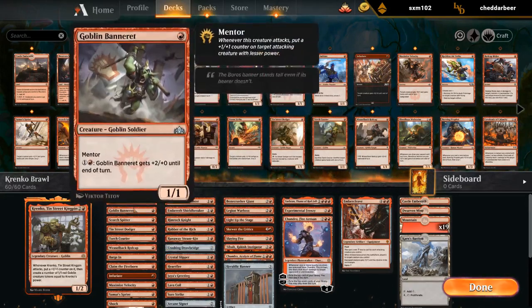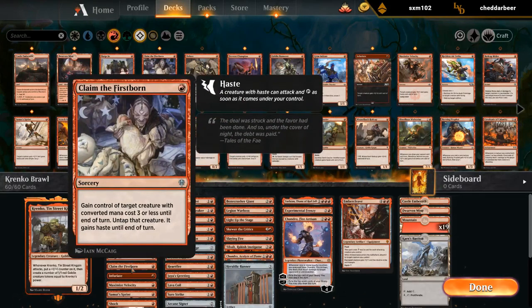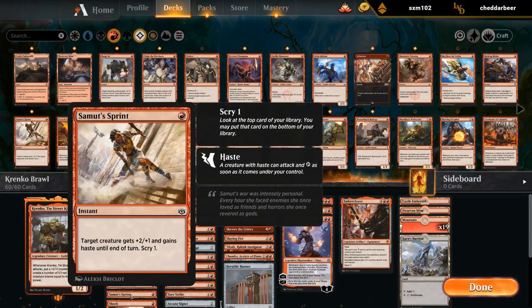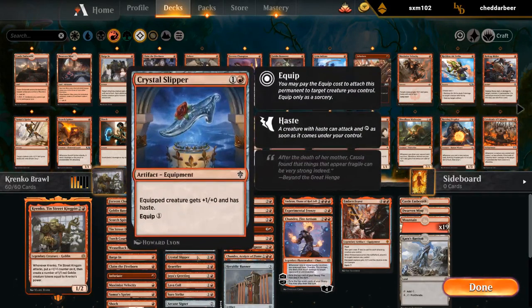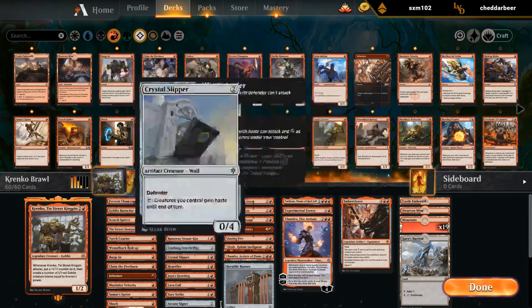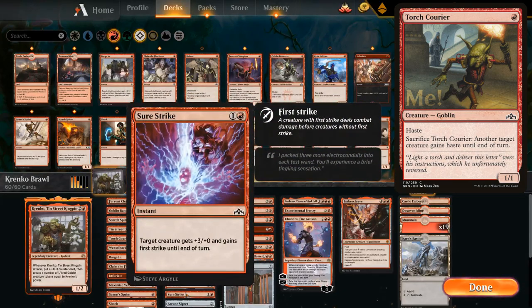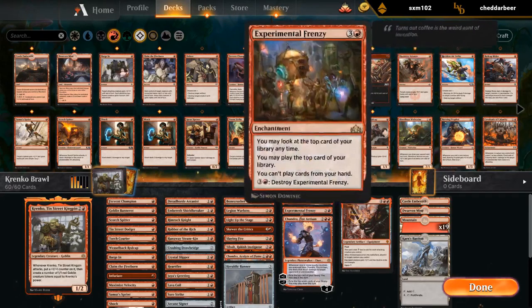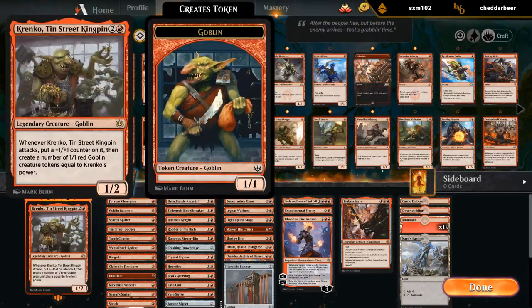So how many haste enablers do we have total? We have Claim the Firstborn — which can always target Krenko — Velocity, that's two; Sprint is three; then the Drawbridge, that's four; and then the Slipper, that's five. That's a lot of ways to give Krenko haste — pretty appealing. And yeah, lots of ways to see more cards. Some Sweet Lance, the Karn's Bastion came in handy, letting us potentially ultimate Chandra or add more counters to Krenko.